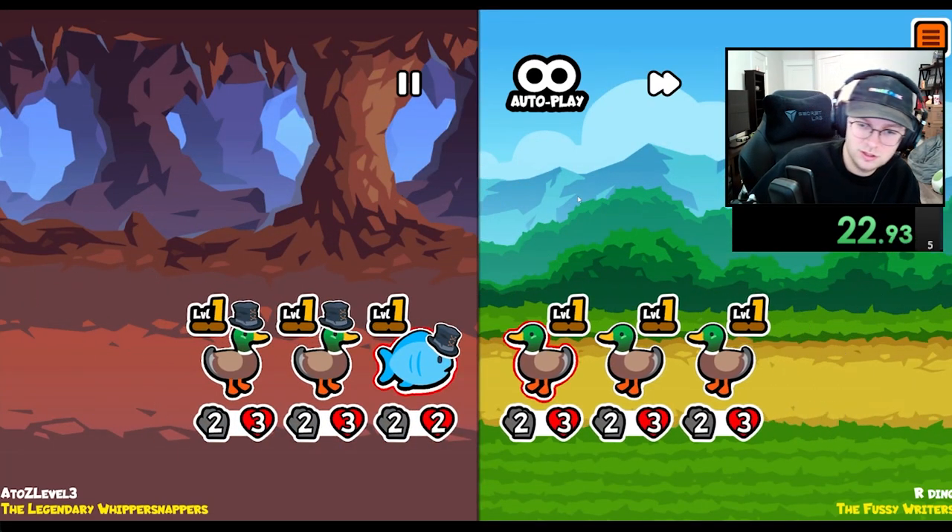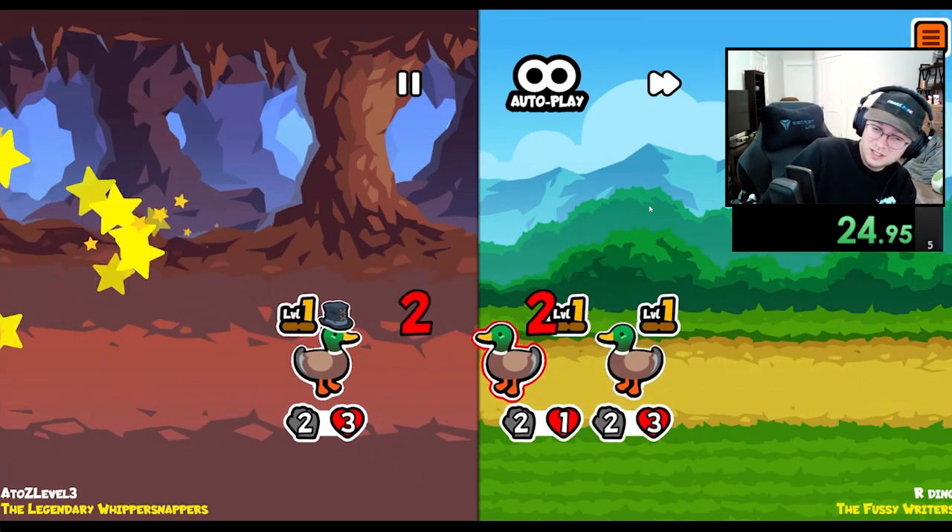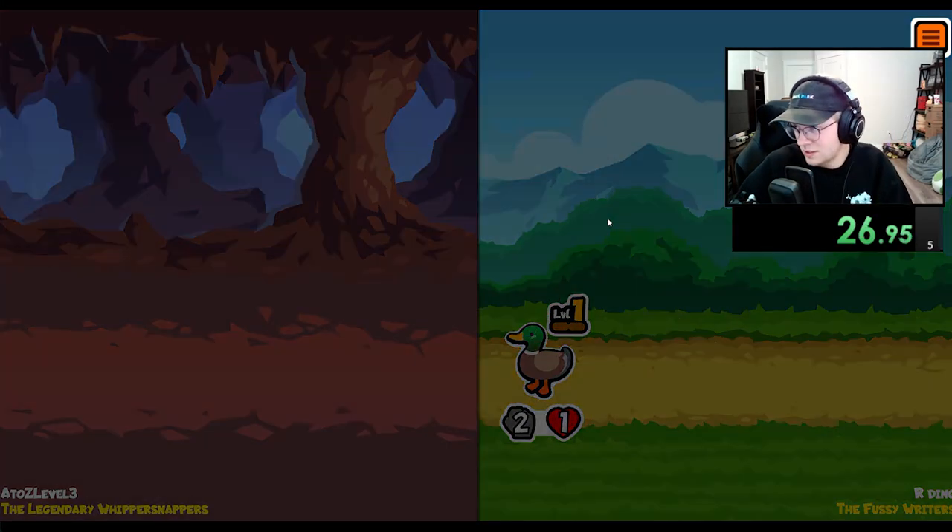That's the level three seahorse team we want. We should just go — oh, if we lose to three duck, we just go strawberry. Go shoebill.